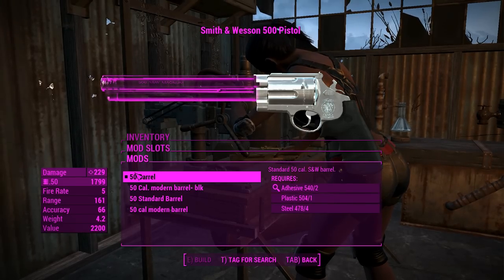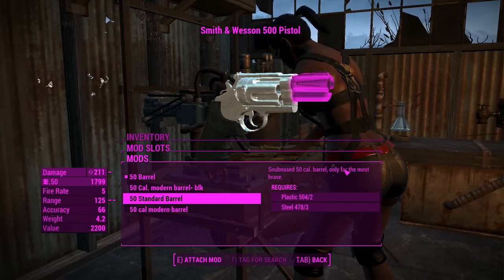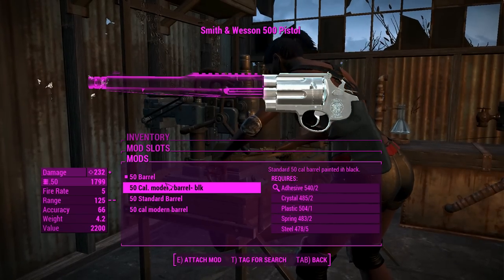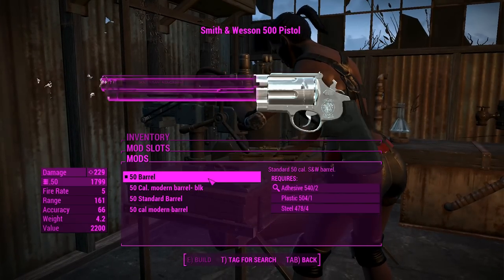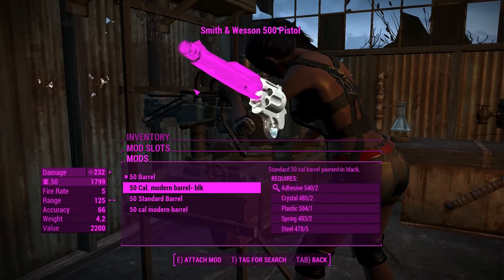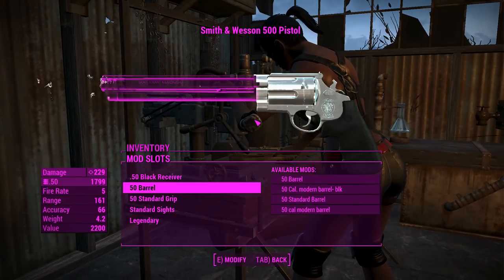For the barrels, you get a basic standard one which actually looks pretty good. You've got a snub barrel, which is only for brave people - maybe it's a little bit foolish to have a tiny snub barrel on a 50 cal revolver. You can also attach modern barrels in both black and regular color. All the barrels are going to be the same caliber as the receiver, and you can match the barrel color with the receiver.